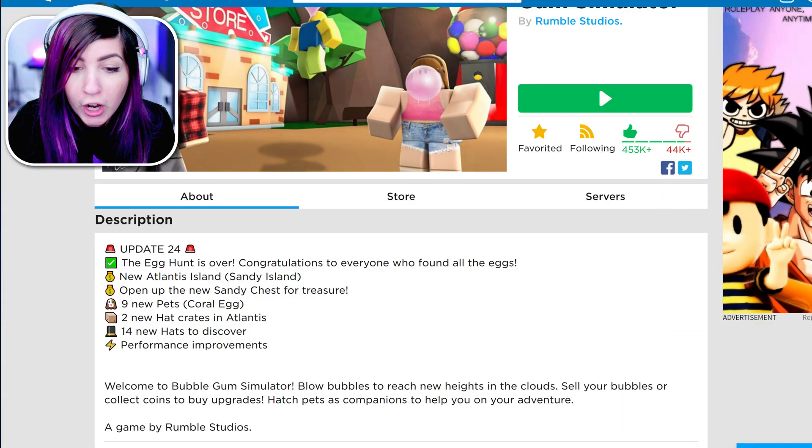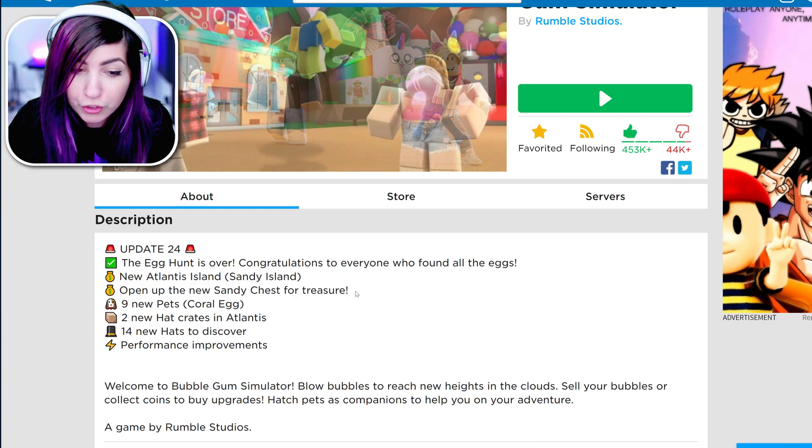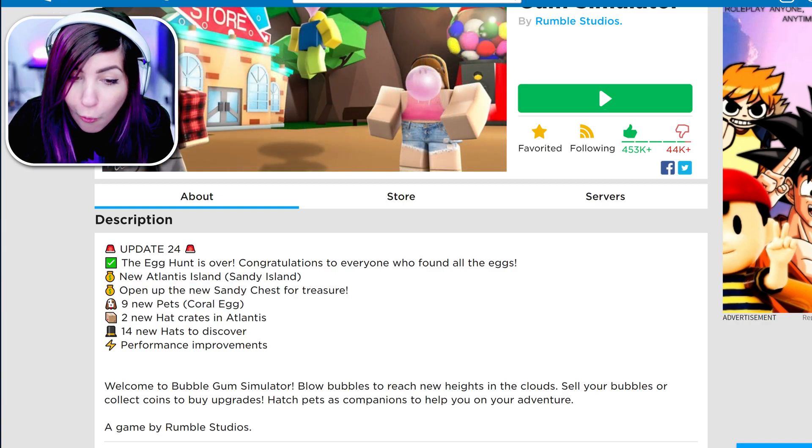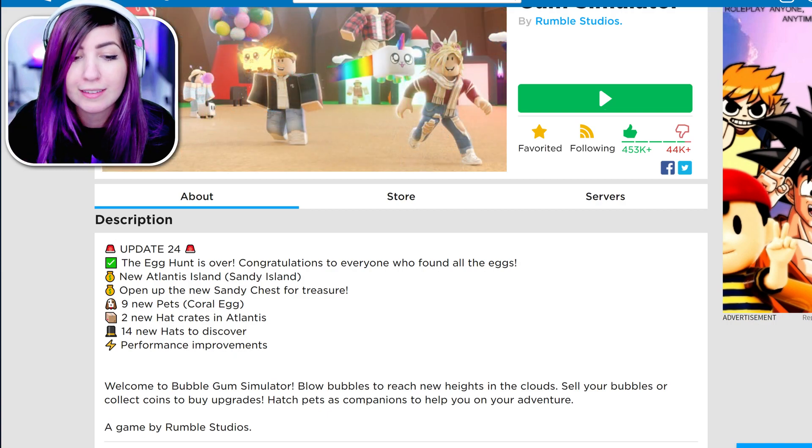Update 24 - the egg hunt is over. Congratulations to everyone who found all the eggs. New Atlantis Island, Sandy Island. You can open up the new sandy chest for treasure. There's nine new pets in the coral egg, which is the new egg. Two new hat crates in Atlantis with 14 new hats to discover. Let's get right into it.